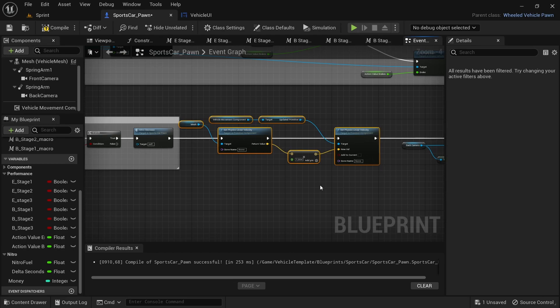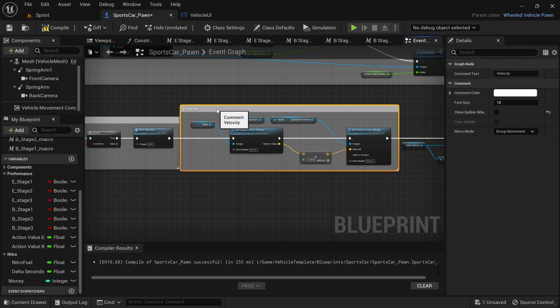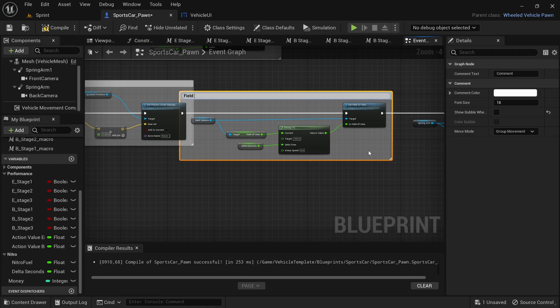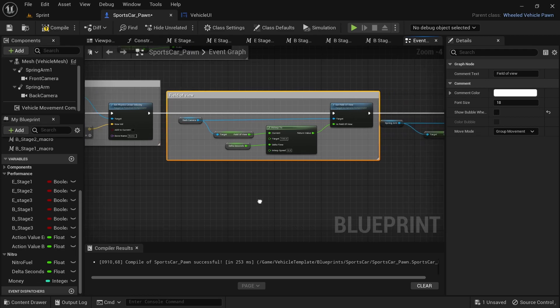Drag over from the mesh node to the Set Physics Linear Velocity node and add a comment called 'Velocity'. Drag over from the back camera to the Set Field of View and add another comment named 'Camera Field of View'. Then drag over the last few nodes and add a comment and name it 'Camera Lag'.